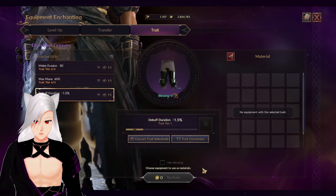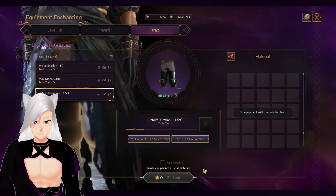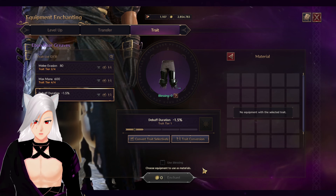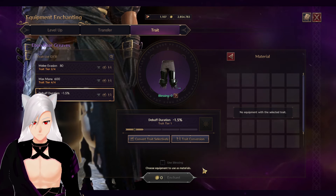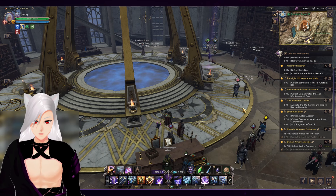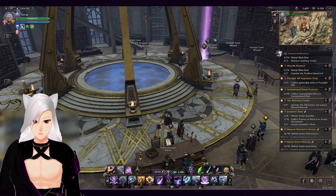A lot of people tell you that you need the exact piece of gear by name, but they forget to specify that you can use an extract of the piece of gear, which is often a lot cheaper than the lithograph or the piece of gear itself. I hope that wasn't too confusing and it helped you in some way. Thank you for watching and I'll see you next time.